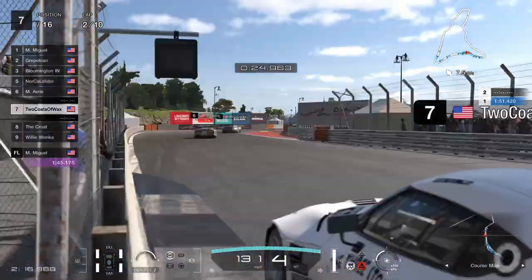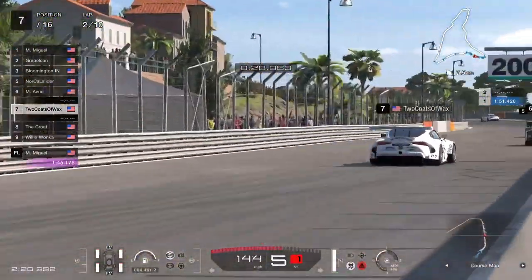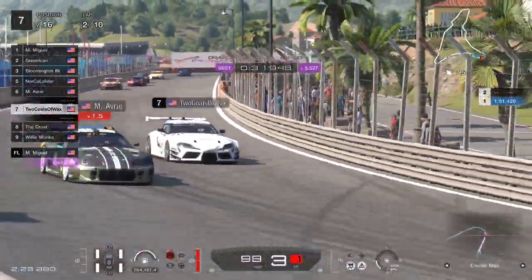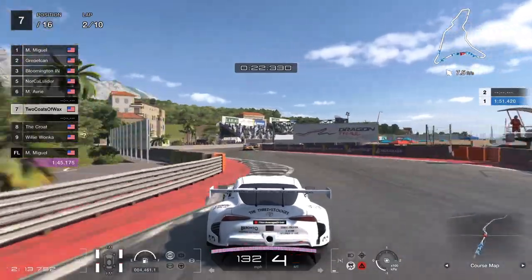So let's talk Death Chicane. This is the reverse layout, probably the easier of the two directions for this corner. Either way, it's still the last place you want to try and overtake, but is it as tough as it's made out to be?